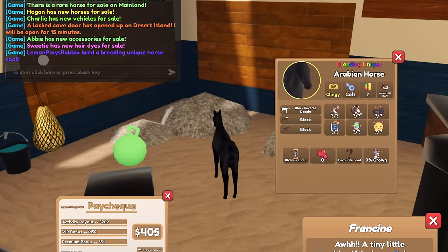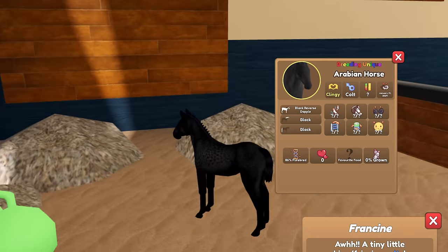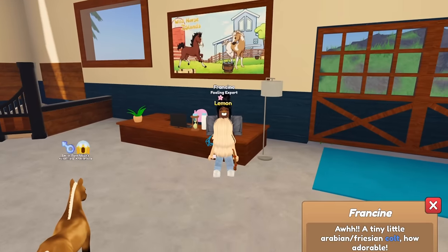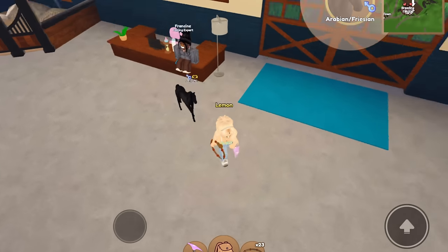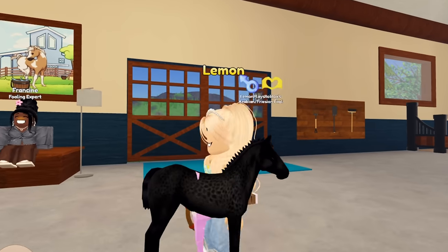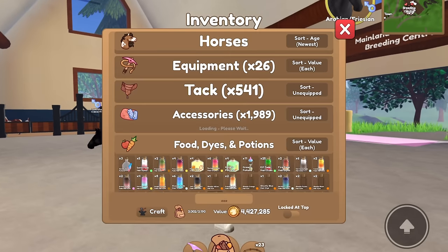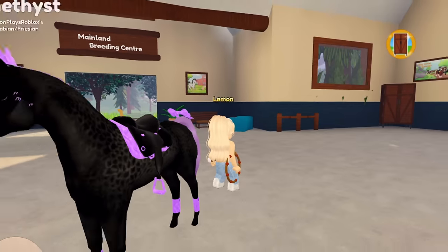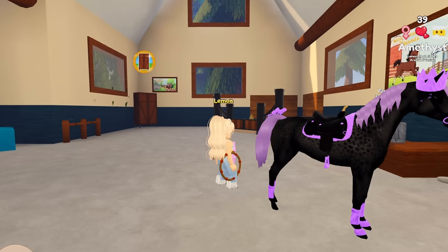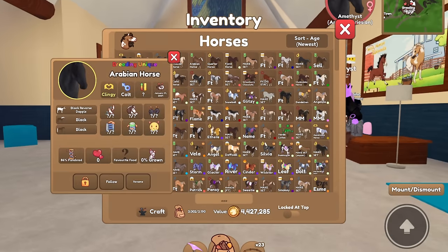We got it! I saw it in the chat — 'Lemon Place Roblox bred a breeding unique horse coat!' Finally, finally, finally, you guys! So we got that — I think this is the first one I've actually bred from scratch, like I was saying before. How amazing is this? And we got it on an Arabian, how pretty! Here's my horse Amethyst with that coat — it's a very pretty looking coat.